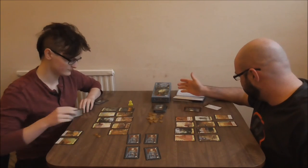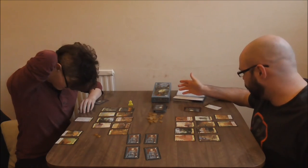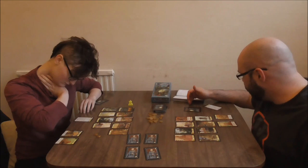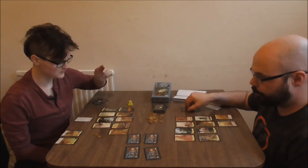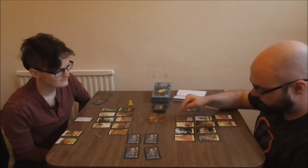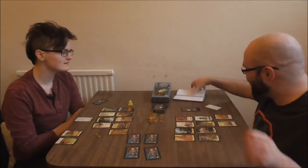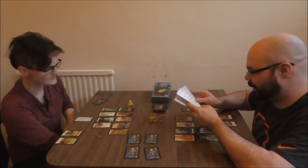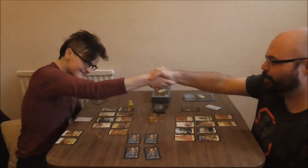Scoring — we both got the extra points for eight districts. The person who gets there first gets extra. We both have all five colours. Counting up: 25... 27. Plus the extra two for getting there first — I've got a total of 27. That was bloody close. Well done, congratulations. It's one each — one all.